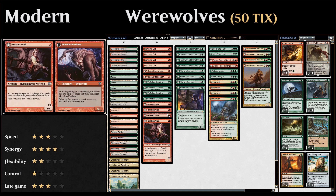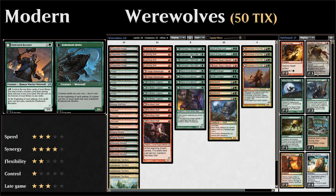Four copies of Reckless Waif, a one-mana 1/1 that transforms into a 3/2. Moving to two-drops: four copies of Duskwatch Recruiter, a 2/2 for two mana with an activated ability for three mana to look at the top three cards of your library, reveal a creature card, put it in your hand, and the rest on the bottom. It transforms into Krallenhorde Howler, a 3/3 that makes your creature spells cost one generic mana less — great for playing out creatures you found with the recruiter on the cheap.